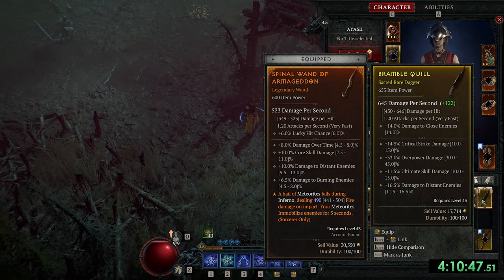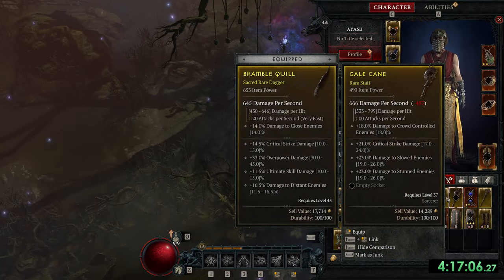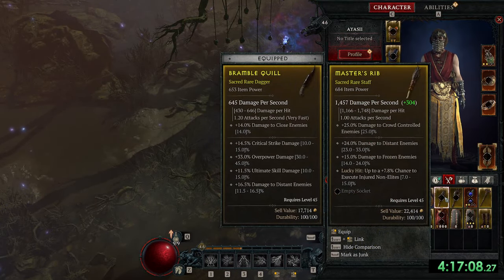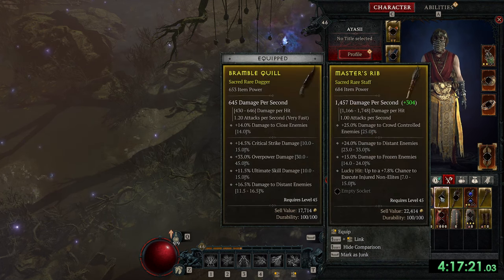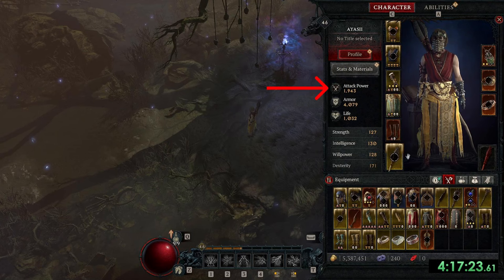Oh my god, let's upgrade our weapon again in just 5 seconds. But this is not the end. Just another 7 minutes later, I got one two-handed weapon at 684 item power. What a surprise, I got to bump my attack power again. It went from 815 to 1943. Just amazing.